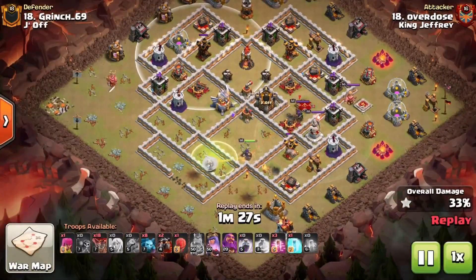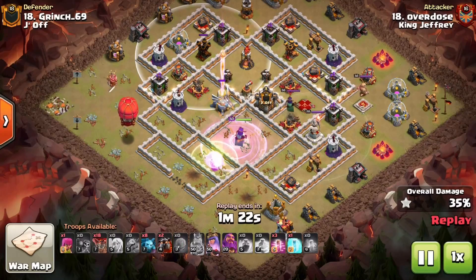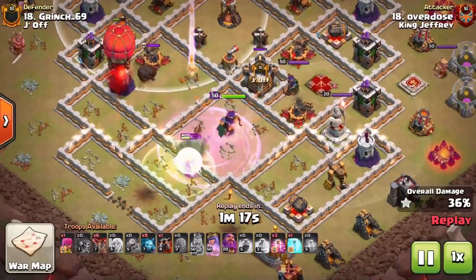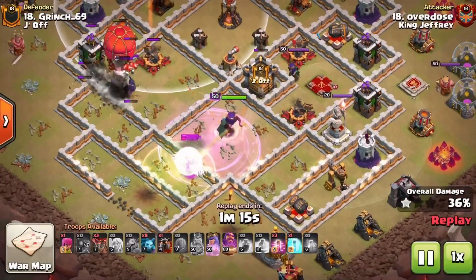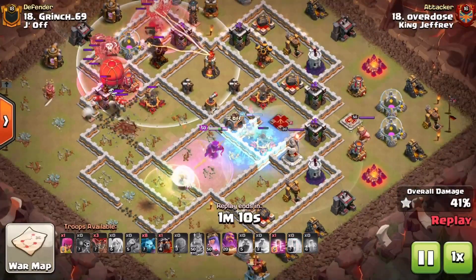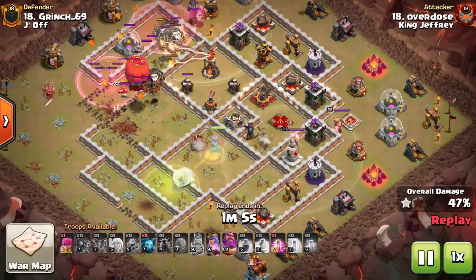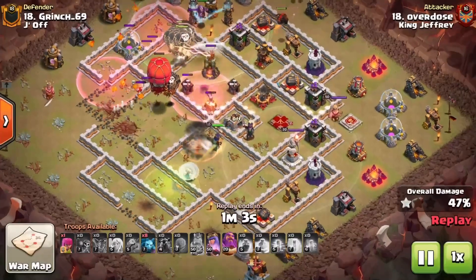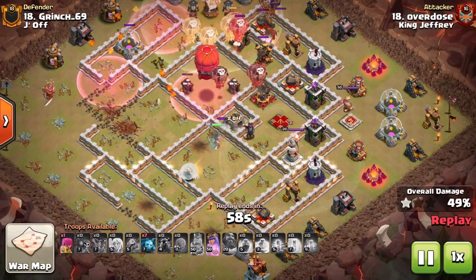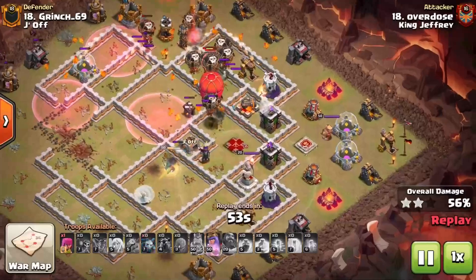The approach gives access to the Eagle, Inferno, air defenses, and the Expo, continuing all the way to the enemy Queen. He has to relieve some damage off his Queen before engaging. When the Eagle activates and targets the healers, you need to start the Laloon immediately — if the Eagle gets two shots off on your healers, they're done. If it targets your Queen while she's fighting the enemy Queen, you're done.